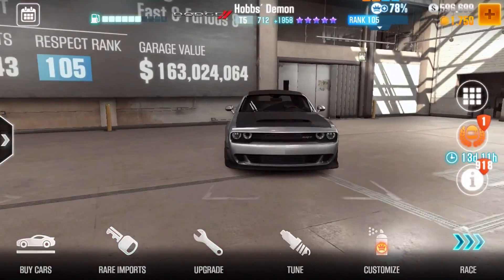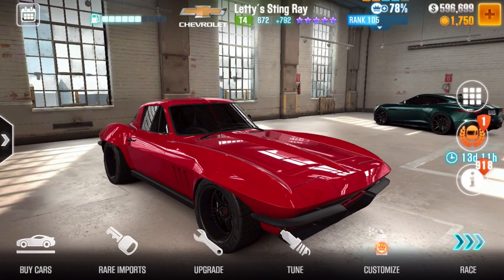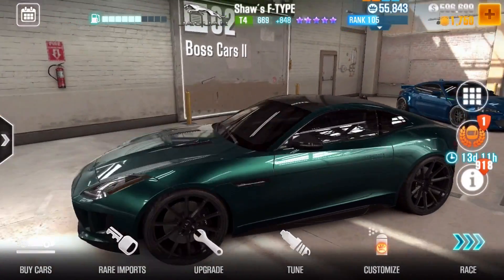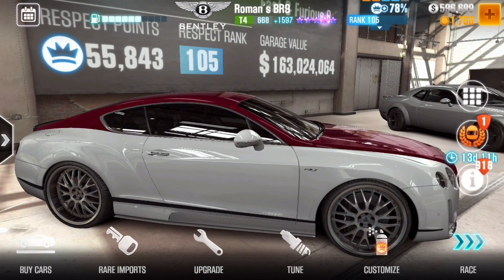Getting Stage 6s for the Corvette Stingray was difficult. For this one it was easy, but it's just not that fast - it does 12.1 in a half mile. This one can do it under 12, like 10.6. This one does 10.06. This is like the fastest Tier 4 in the game.